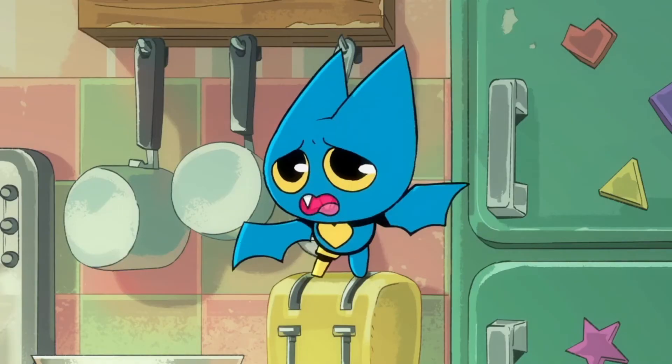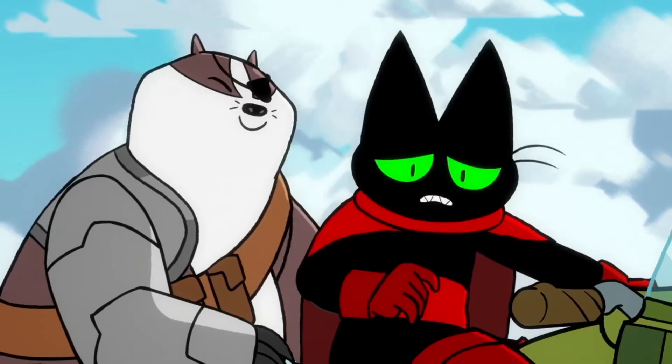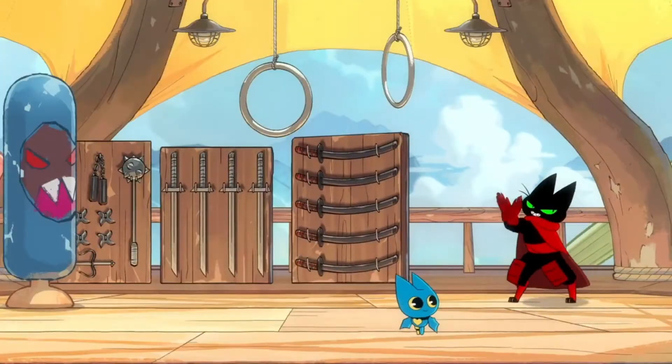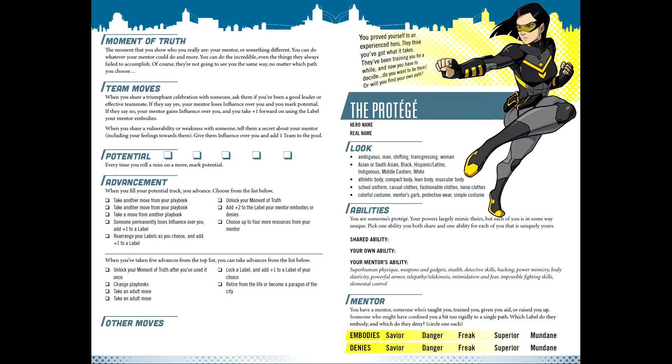So that just leaves the question: what is Adorabat's story? Well, I think there's a few different choices, and the first is her relationship with Mau Mau — one of a student-mentor deal that makes it a good choice for The Protégé playbook.